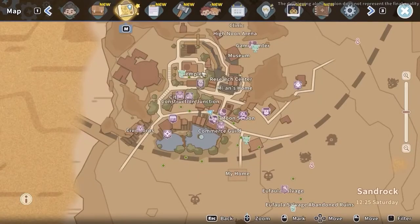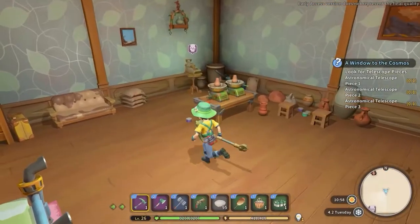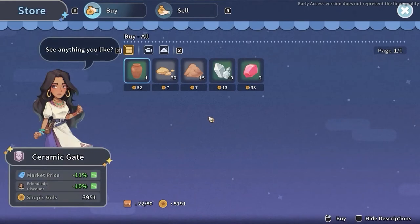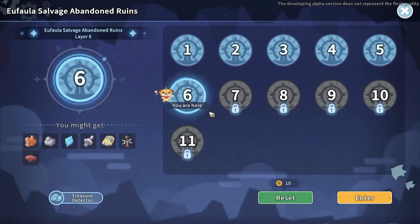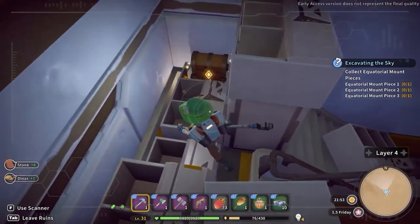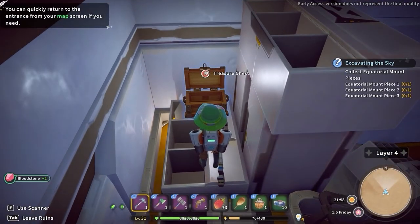If you want to obtain some without using your stamina, visit Amira's home under the temple in the central part of the city. From her shop you will be able to buy up to 2 bloodstone each day for a price of 42 gold each. For the next method, access the Abandoned Ruins. Hidden inside some of the side areas you will find chests that contain bloodstone.